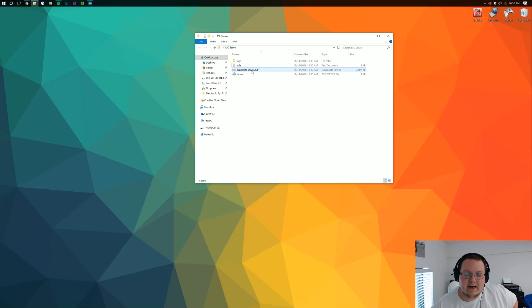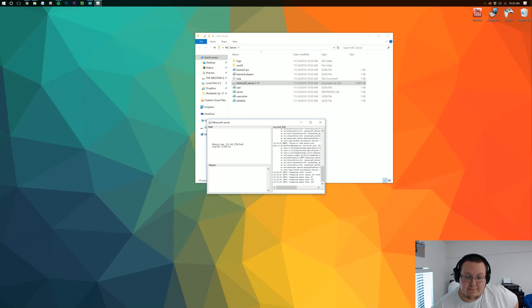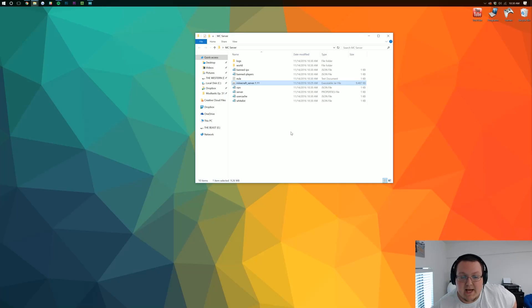Now just double-click on minecraft_server.1.11 again and it will load the rest of the server, including opening up the server log. Once you see 'done' at the bottom, go ahead and type 'stop' right here. It'll then close out, and now we get to actually make it so that people can join the server.